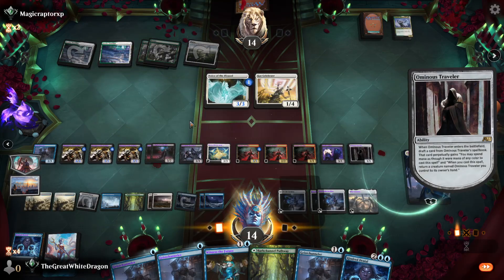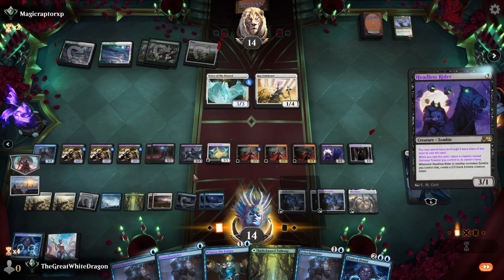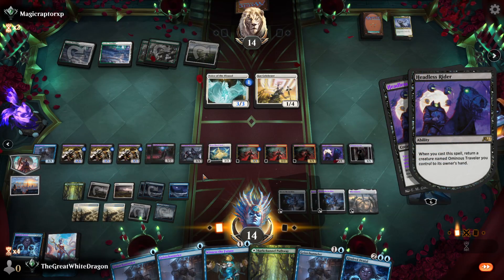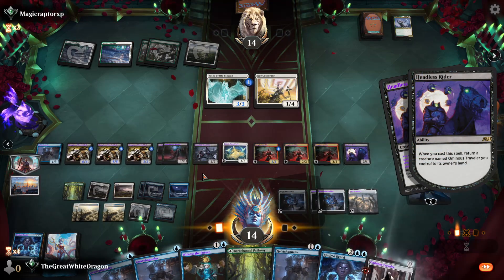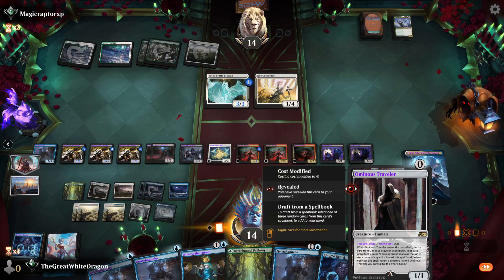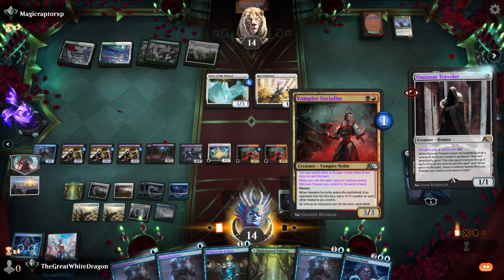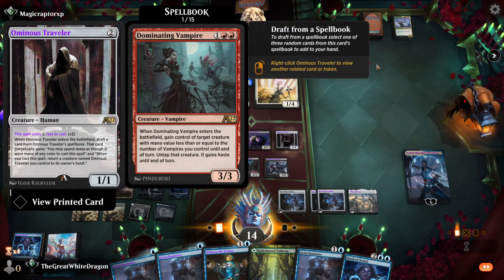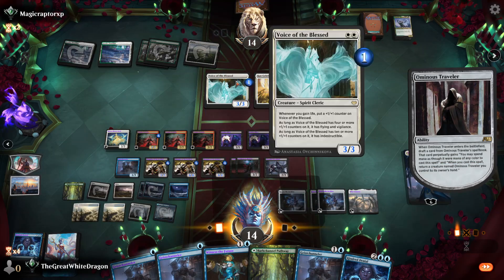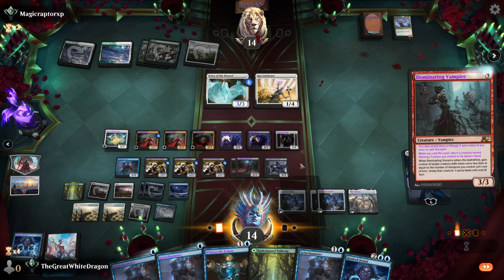A Headless Rider — yeah, zombies are probably the best. Spirits can be good though, but it's kind of rare to get the spirit that gives plus one, plus one on everything. Spirits in general are probably the most rare and the worst category you can pull.